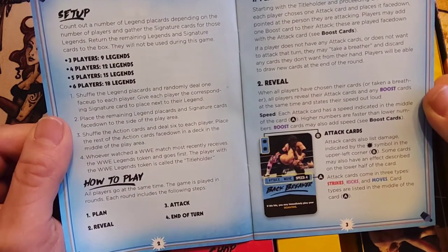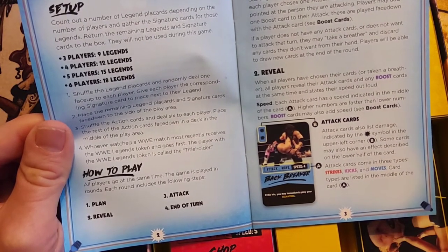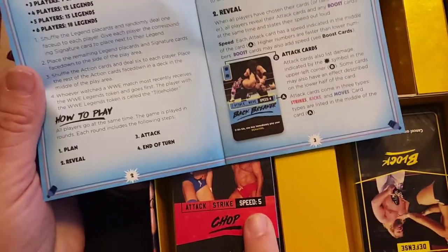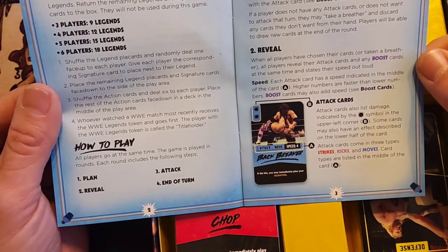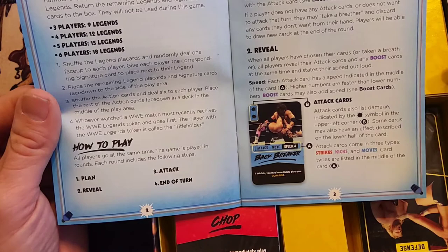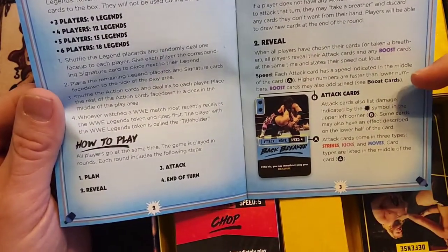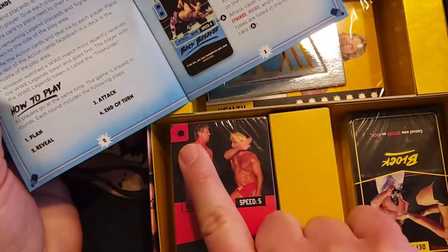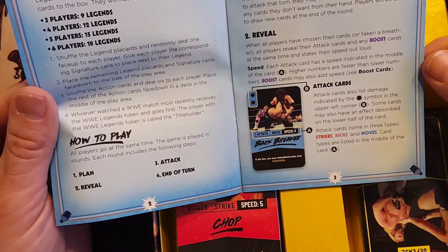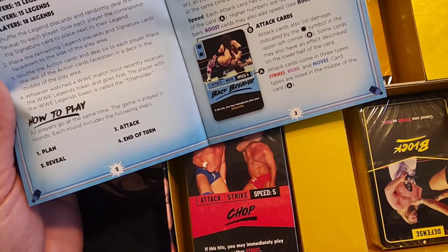When all players have chosen their cards or taken a breather, all players reveal their attack cards and any boost cards at the same time and state their speed out loud. Higher numbers are faster than lower numbers, and boost cards might also add to speed. Attack cards also list damage. Some cards may have an effect in the lower half — like Chop: if this hits, you may immediately play another strike.